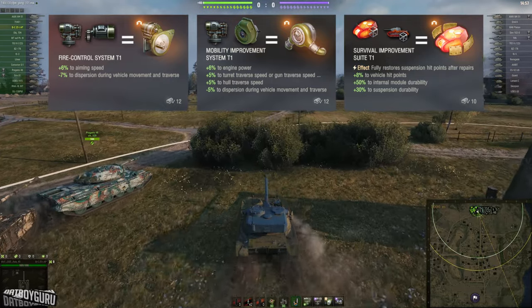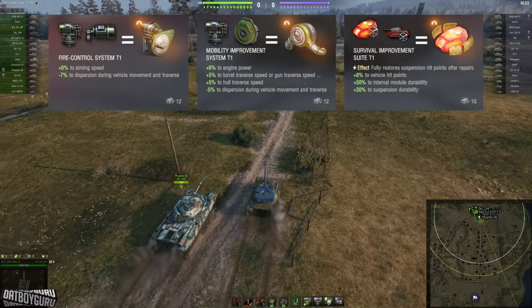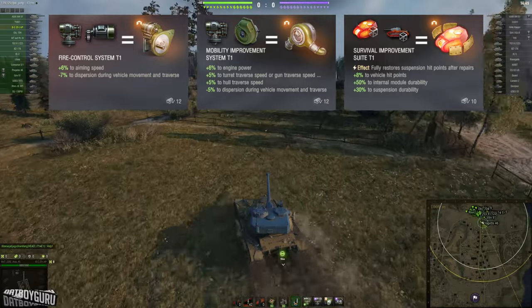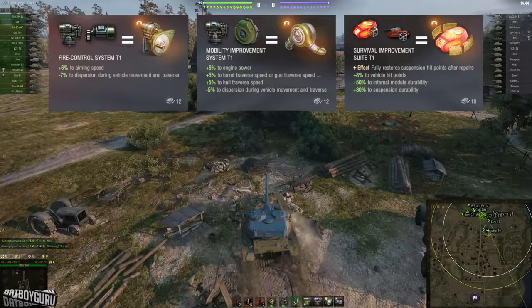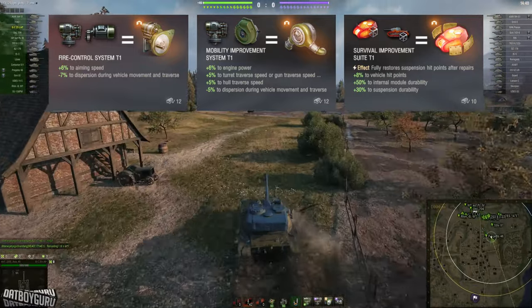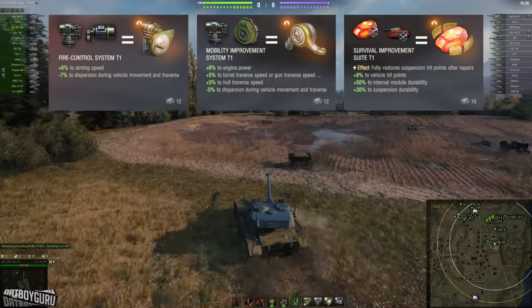and the last one is called Survival Improvement Suite. They are all level ones, which you can upgrade. All the equipments are a combination of two equipments — instead of getting 100% of Vertical Stabilizer and Gun Laying Drive, for example, you are getting half a Vertical Stabilizer and half the function of a Gun Laying Drive.